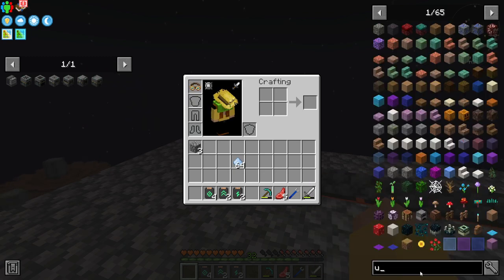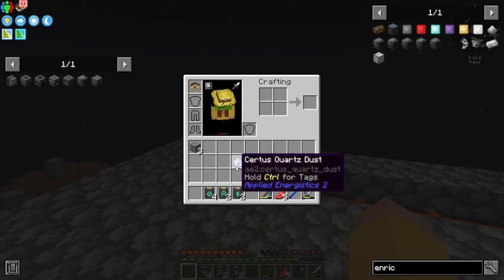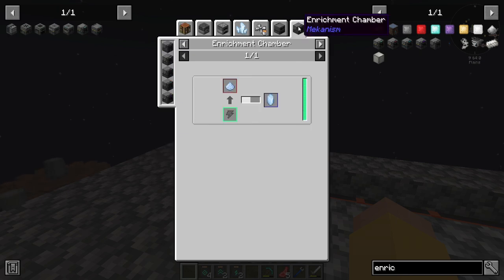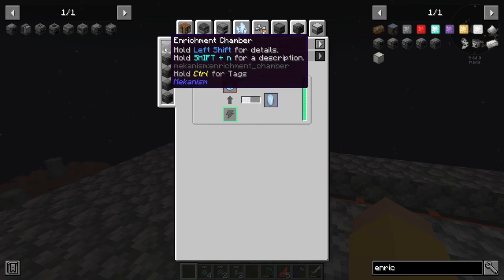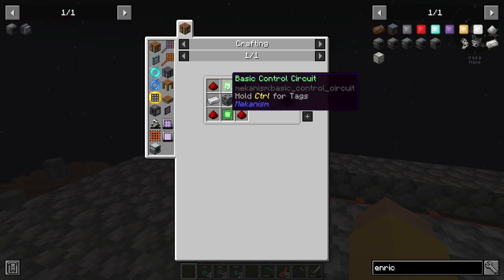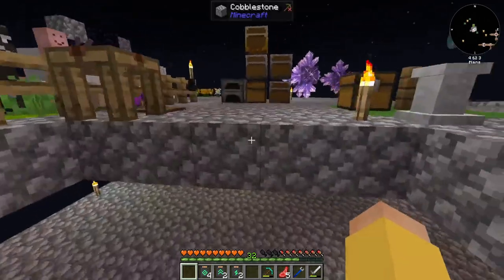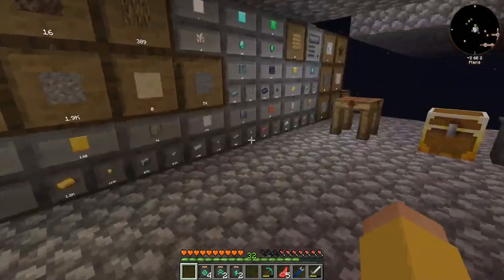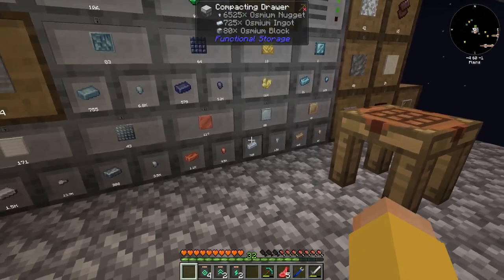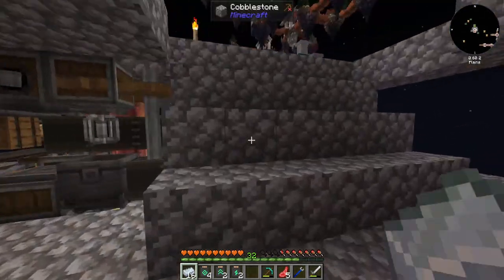I think I grabbed the wrong stuff. Enrichment Chamber — that's a Basic Enrichment Factory. The Enrichment Chamber takes the basic stuff. So I need Osmium Ingots — a few Osmium Ingots. My Osmium is down here. Let's just start with 16 and see where that goes. And I know I need some Redstone to fuel it.